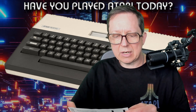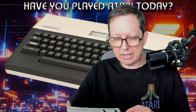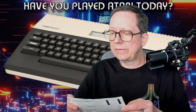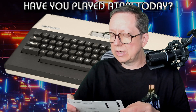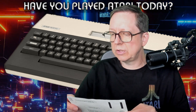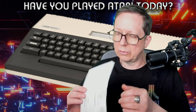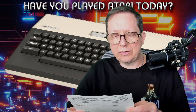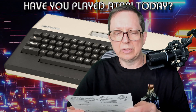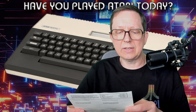And then we have sort of an answering card. 'I would like to join the Parker Video Games Club.' System owned: Atari 2600 — check. Intellivision — no. Philips G7000 — no. ColecoVision — no. And Atari 5200 — no. Send this to Parker Video Games Club, 28 Newman Street, London, England, United Kingdom. Postage will be paid by licensee.